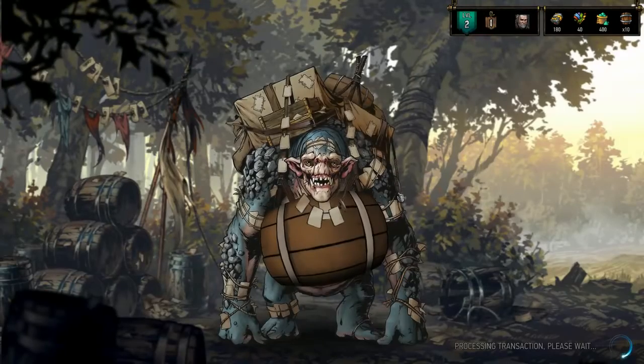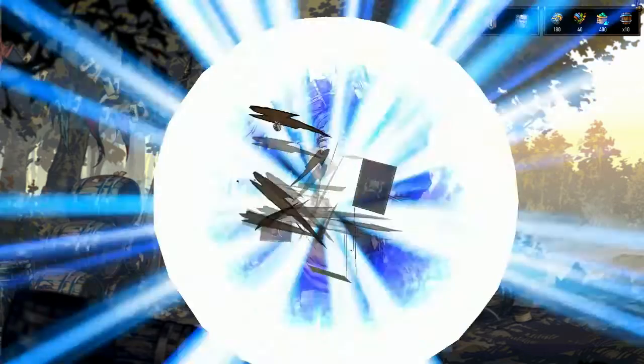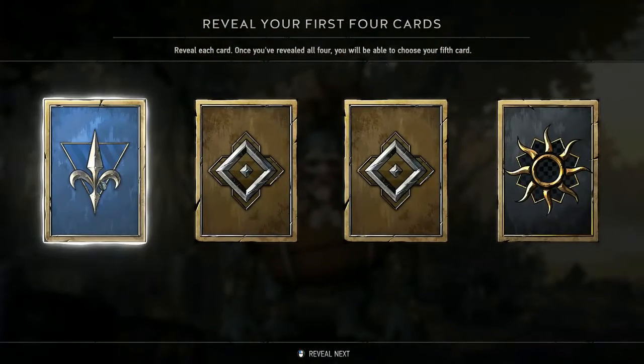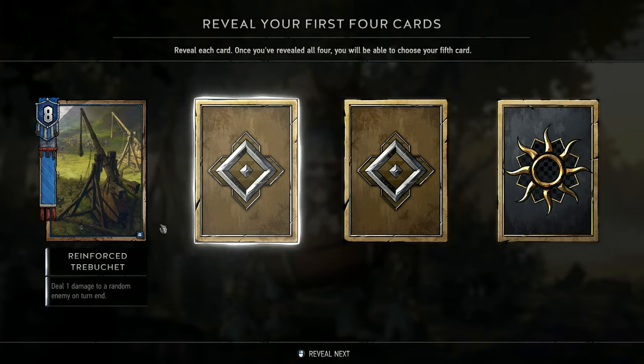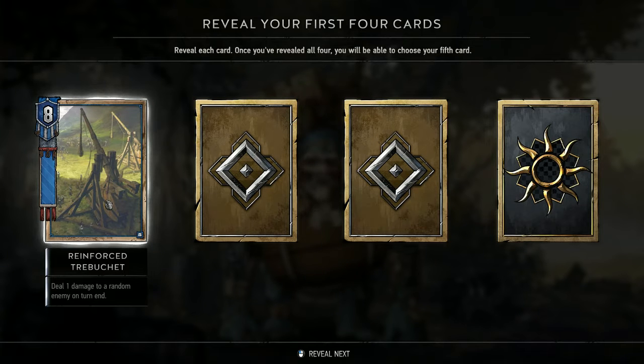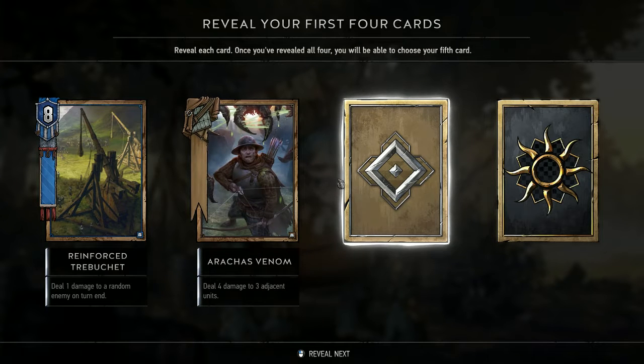Let's open the next keg. I'm really looking for monsters because monsters are my favorite, but you know, sometimes you don't get them. Reinforce Trebuchet — not bad, that triggers on turn end. Deal four damage to three adjacent units — nice.